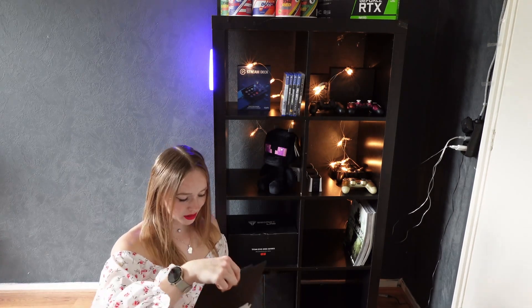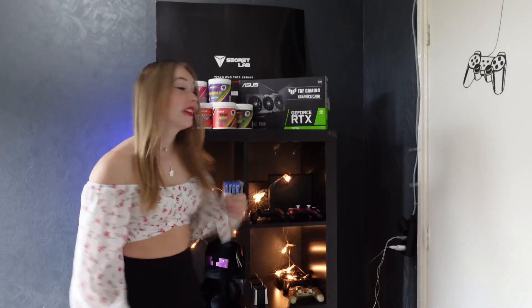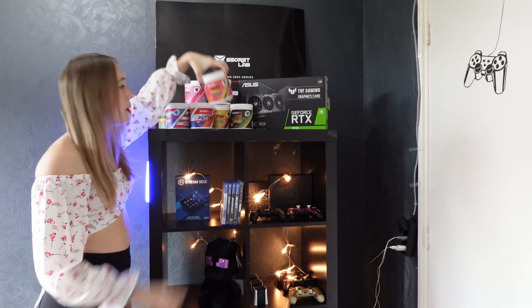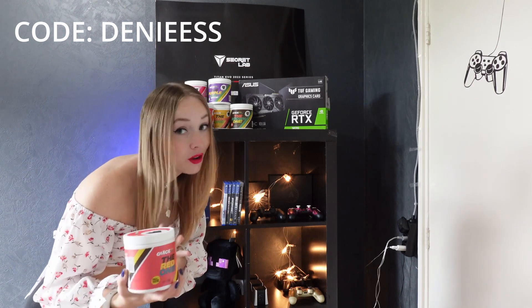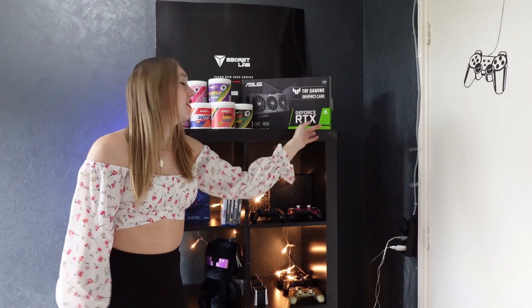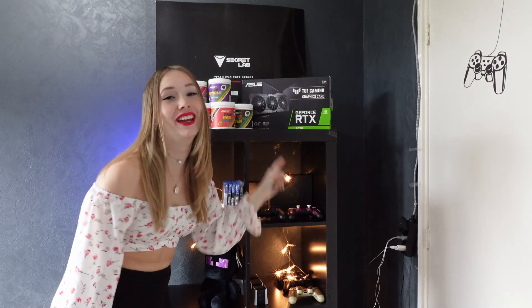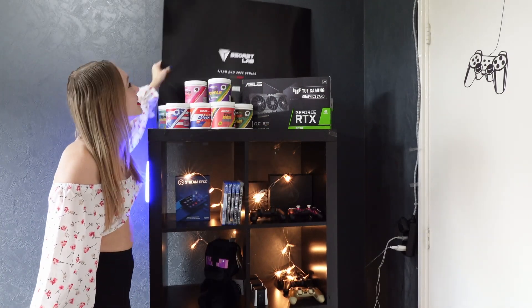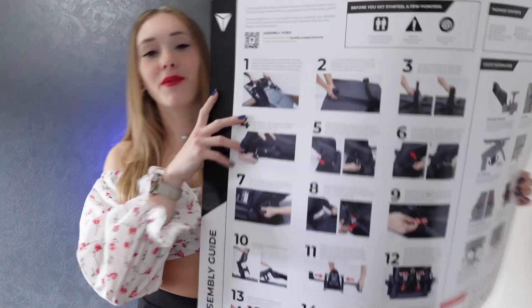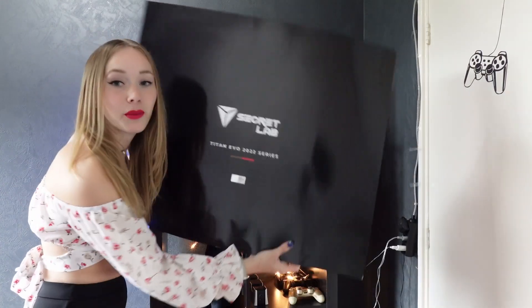Over here I've got my Secretlab items. On top I've got my whole juice collection — these are all the juice pods you can order, use code Denise for 50% off. They look so colorful and beautiful so I keep them there. Next is the box of a RTX 3070 that's not in my PC — I believe I have a 2080 in my PC at the moment. I borrowed this box from Homer, thanks Homer. Up here is my Secretlab poster — on one side it's the manual for putting the chair together but on the other side it's a beautiful Secretlab sticker, so I'm planning on hanging it up.